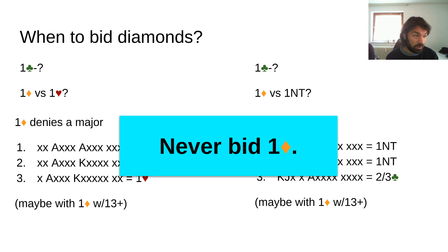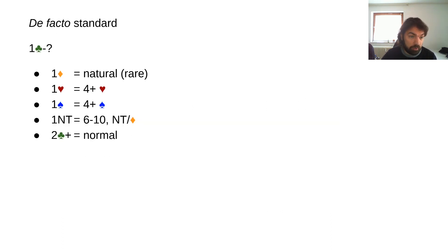One club — one diamond is a very cheap bid. You can find many different contracts and strains from it. So actually never bidding one diamond is probably a bad idea. All those strategic reasons I mentioned are valid — there's a good reason not to bid one diamond if it shows diamonds. So logically what follows is that one diamond shouldn't show diamonds; it should show something else.